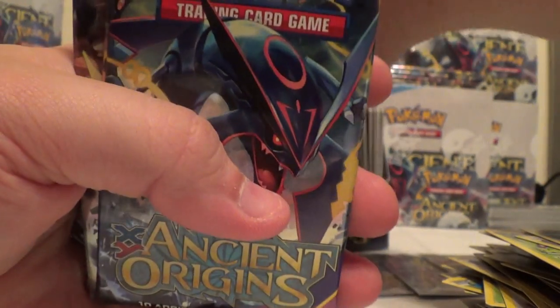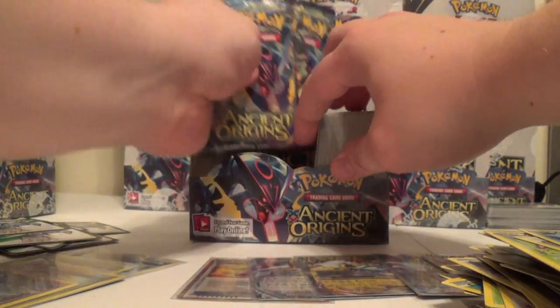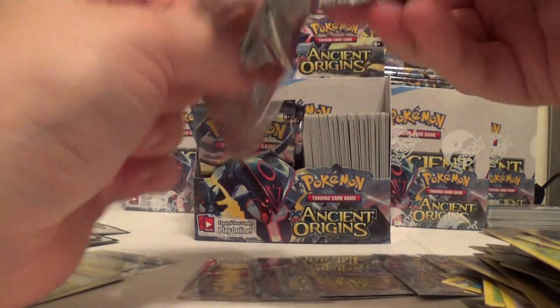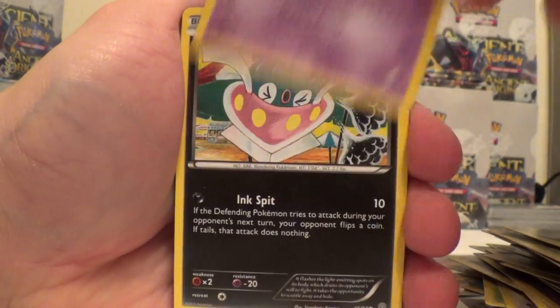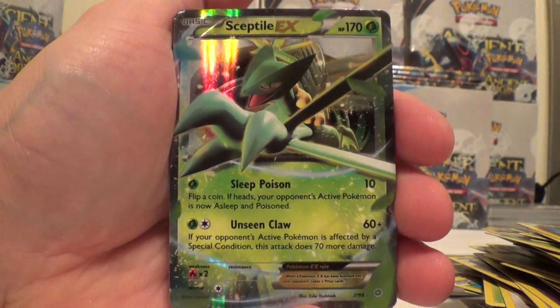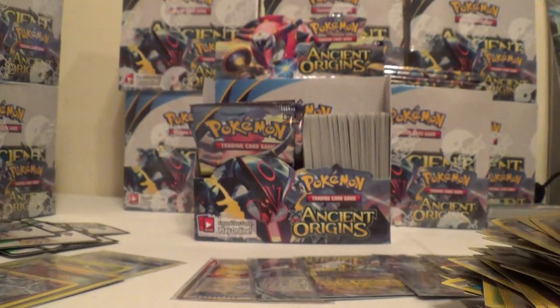We have nine Hollows or better with five packs to go. Alright, we have Eevee, Unknown, Inkay, Magikarp, Wooper, Unknown Reverse, and a Sceptile. Whimsicott, Energy Recycler, and Metang.